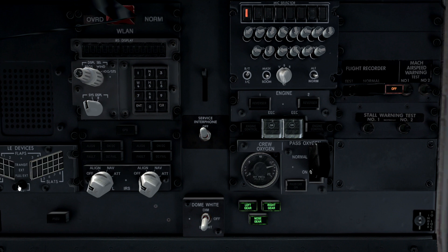I can put yes to that one there. DSPL select test to the left - all seems fine, and then it needs to go to HDG/STS, whatever STS means. That's fine, so that is done. We now need to turn the IRS left and right to nav, which is what I usually do on all my flights anyway. So that is now done.